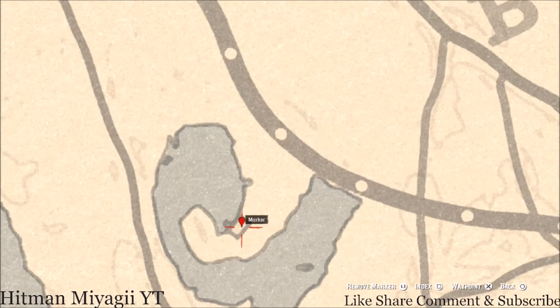Let's go down to our next marker which is a family heirloom — this family heirloom is a Rosewood Hairbrush, inside the house on the red love seat inside this cabin right here.